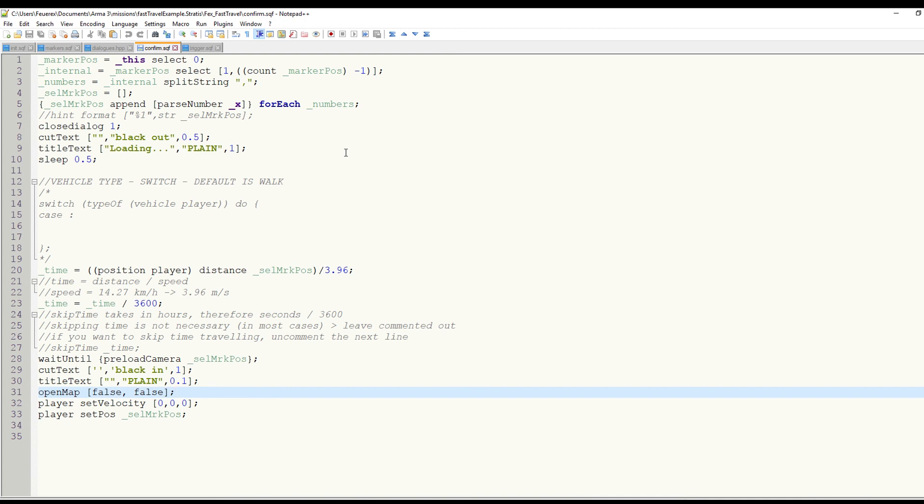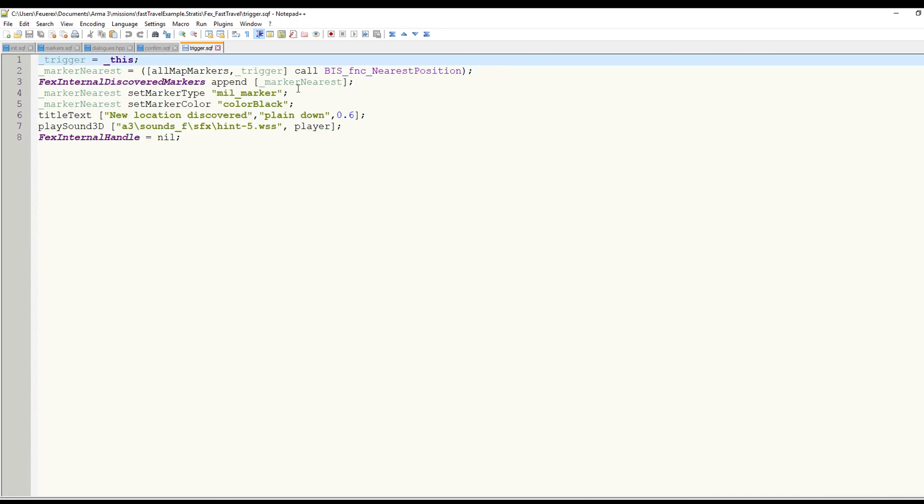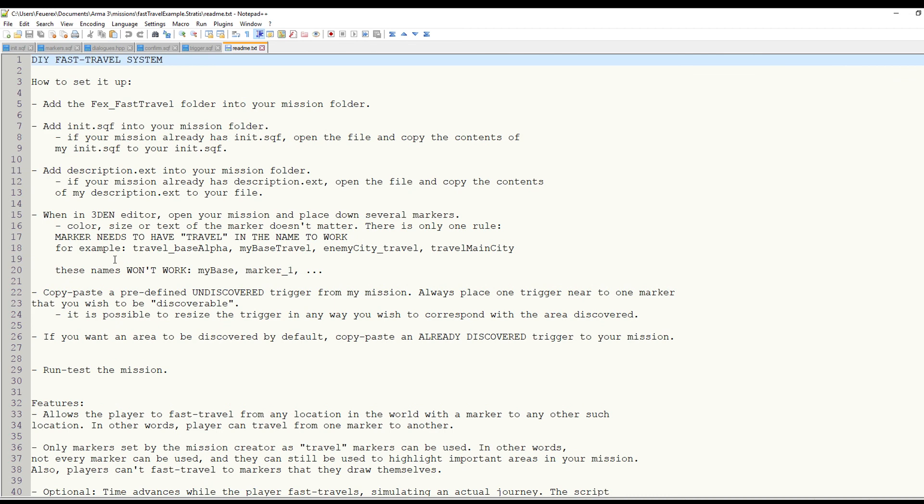This is the same concept as the one I used in my maze mission, where the maze building phase is also covered up by this simple effect. As for making the locations discoverable, it's just a simple trigger over the location. Once the player enters the trigger area, it finds the marker of that area and adds it to the list of discovered markers. The markers compatible with this system all have the word 'travel' in the name, meaning that if you want to use markers for other purposes, you can — just don't name them 'travel' and they won't be affected. For creating fast travel markers, just include the word 'travel' anywhere in the name and the scripts will pick it up.